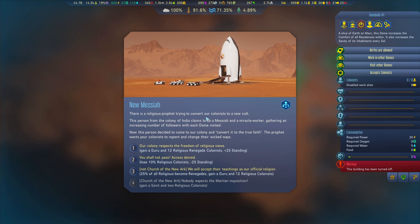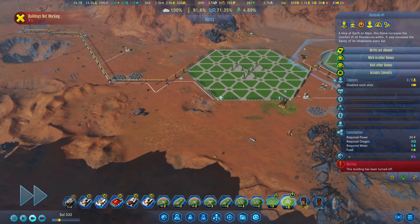New messiah — there's a religious prophet trying to convert our colonists to a new cult. This person from the colony of India claims to be a messiah. You shall not pass — access denied. Gain our conscience respects to freedom of religion views, gain a guru and total religious renegade colonists, 25 standing. Not church of the new ark — we will not accept their teachings as our official religion. I'll just affect the freedom of religion.